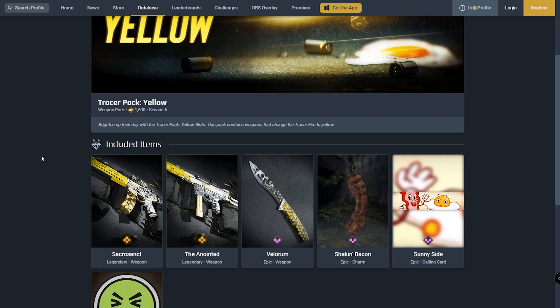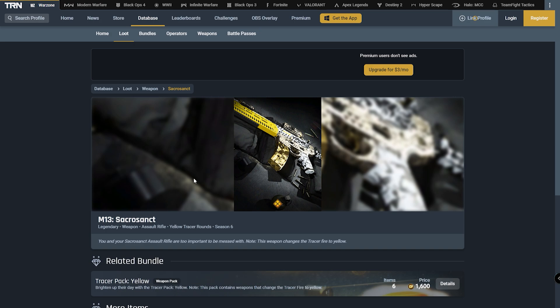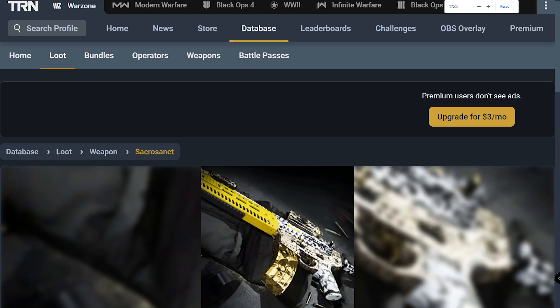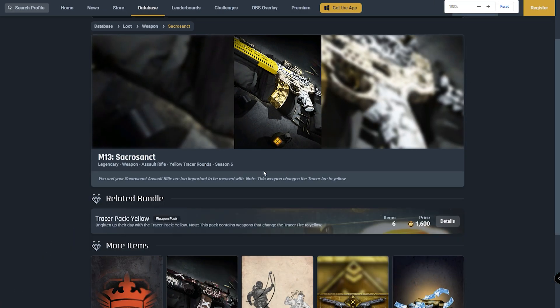Let's scroll down and take a look at what's included inside of this bundle. Straight away we can see that we're going to be getting six items within this bundle for 1,600 COD points — not too bad in my opinion, especially considering both of the weapons are legendary variants. Let's take a look at the first weapon right here, which is the M13. As you can see, it looks like it has a golden magazine — this one looks pretty crazy. It has a yellow barrel as well, with some decals over the rear end of the weapon.